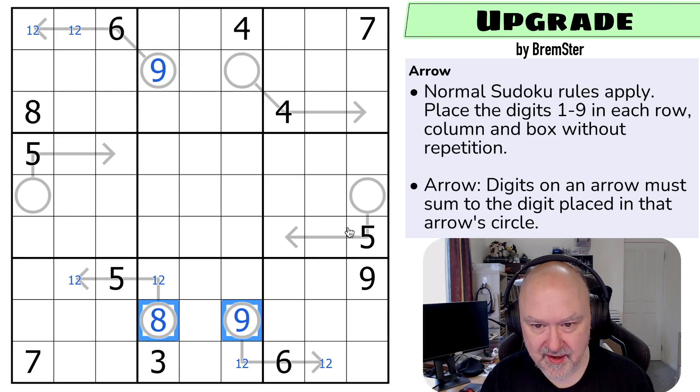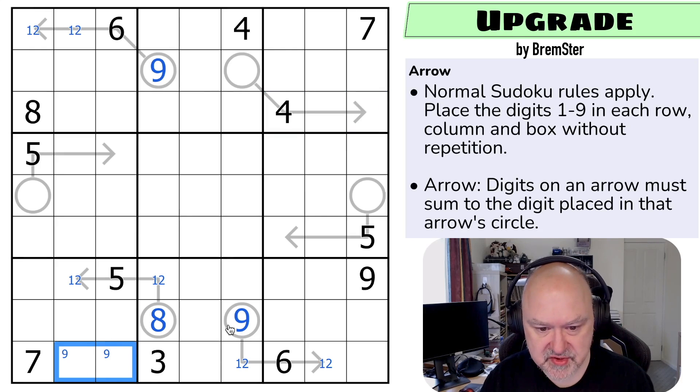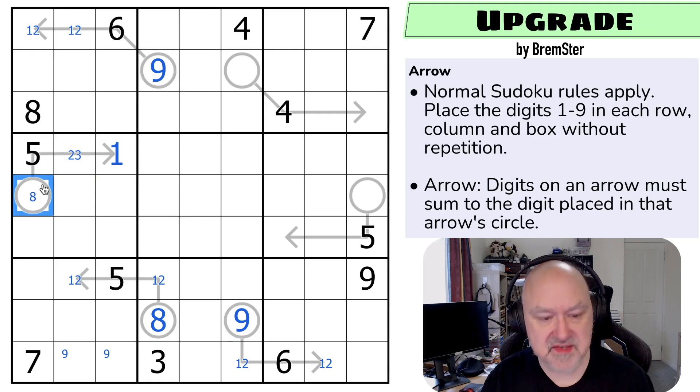Where do we look now? I think it's this arrow. We do know that nine is in one of those two cells by Sudoku. If we don't put a one on this arrow, the minimum here would be two, three, and five which sums to ten — not possible. So there must be a one on this arrow, but there's already a one-two pair in this column. So this can't be the one — this is the one. These already sum to six and the minimum here is two. So this is either one, two, five summing to eight or one, three, five summing to nine — and it can't be an eight. So this is a nine and this is a three.